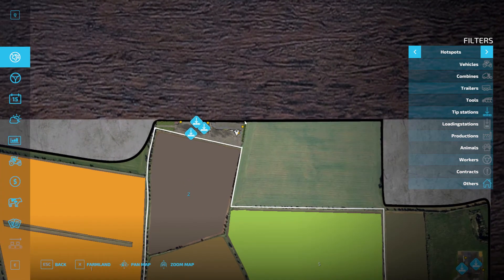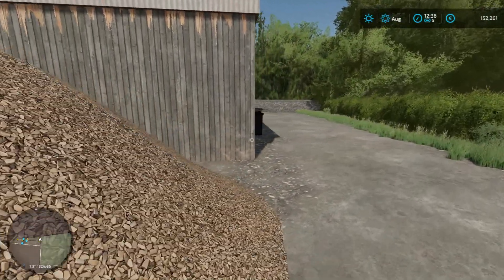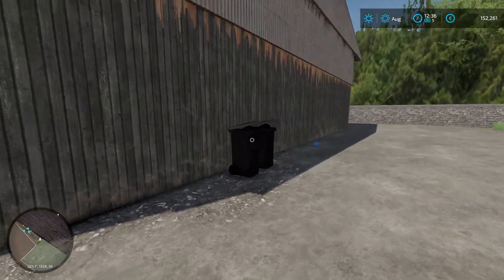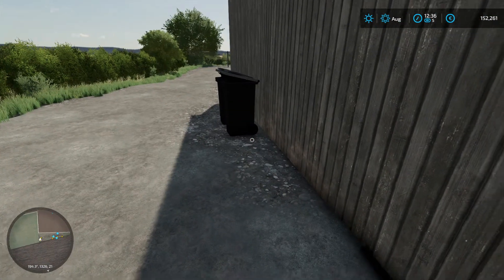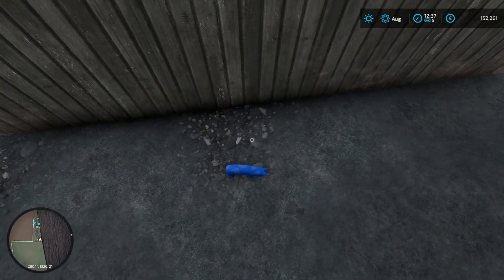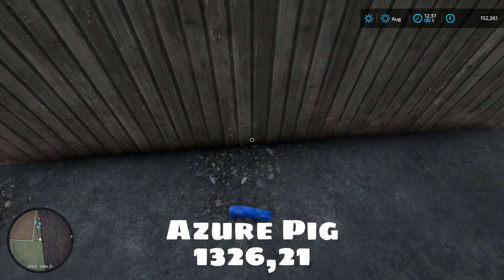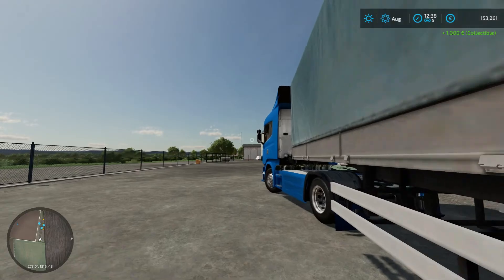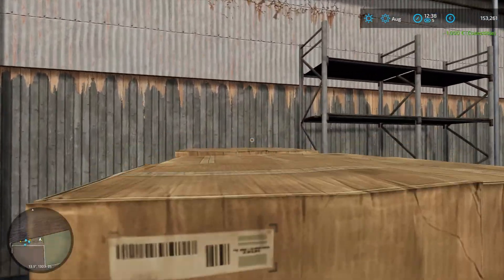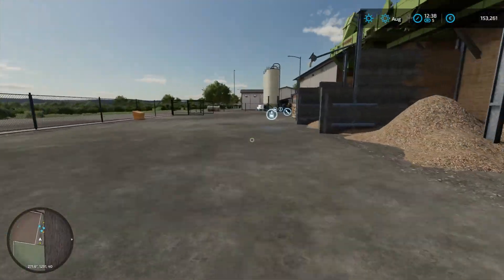Looking at the map, we've got a couple more collectibles hiding here. One is on top of a truck and the other is just around the corner — the azure pig sitting in its lonely shadow at 1326 21. The pigs always look so alone. Let's grab the pig and we're done with that.